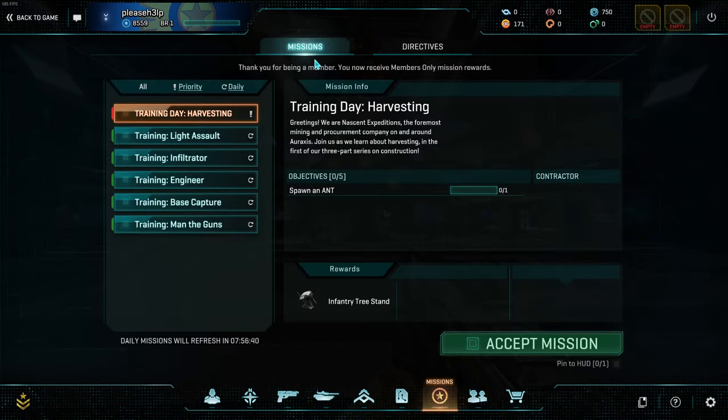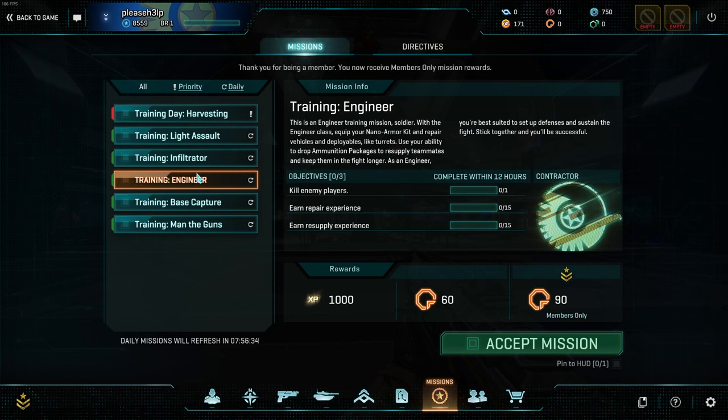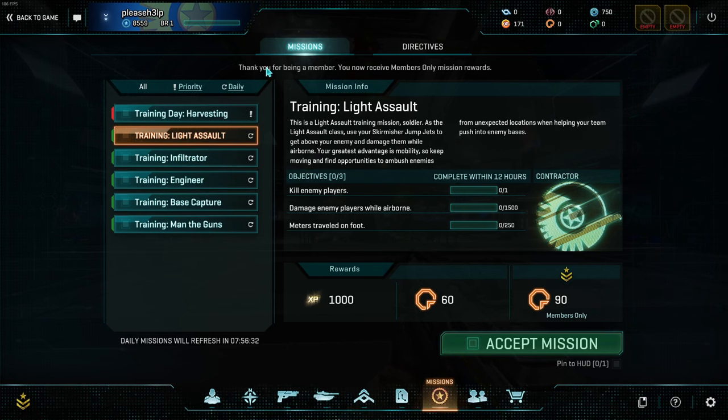The other way to earn certs is through daily missions, and as a new player you will have very, very easy ones. As a new player, up to BR-15 I believe, you'll get training style missions, which are usually very easy.